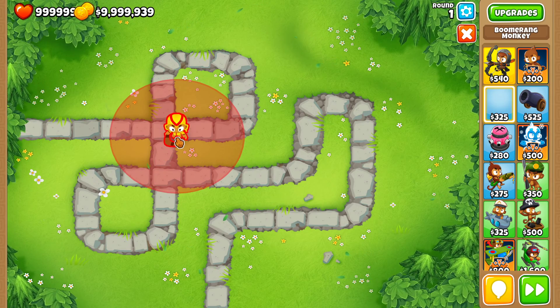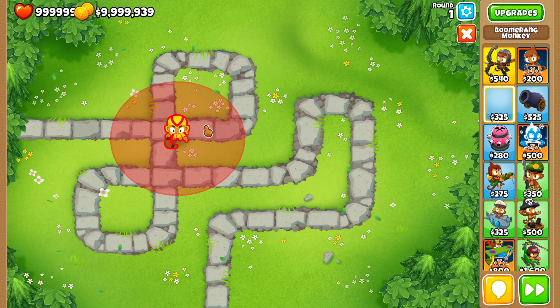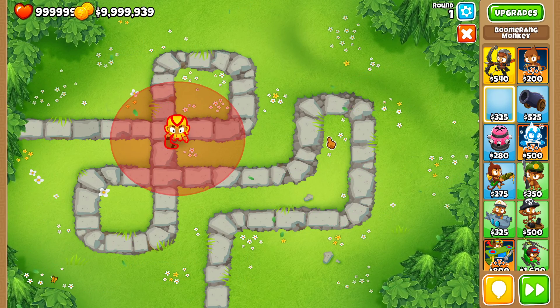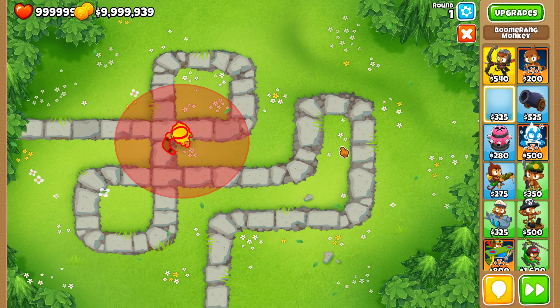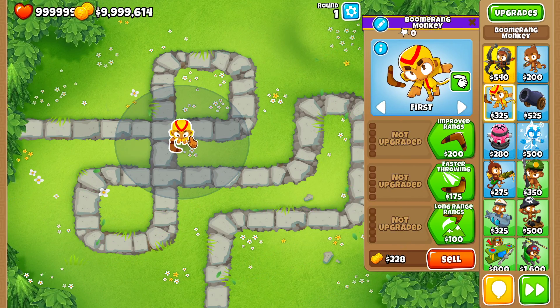You simply want to drop it where it can't be placed, so where the range is red. Then move your mouse or move your finger anywhere, hold any other point in the map, and drag the tower. This allows you to be much more precise because larger motions of your mouse correspond to smaller motions of your tower.